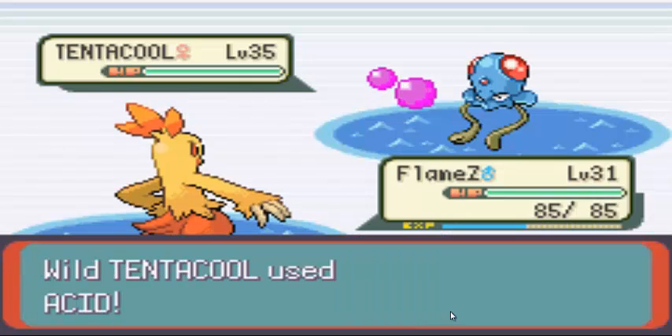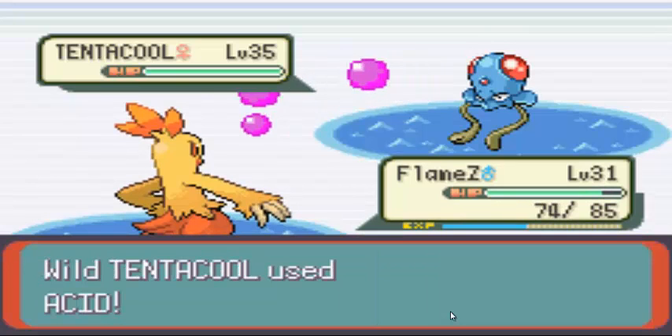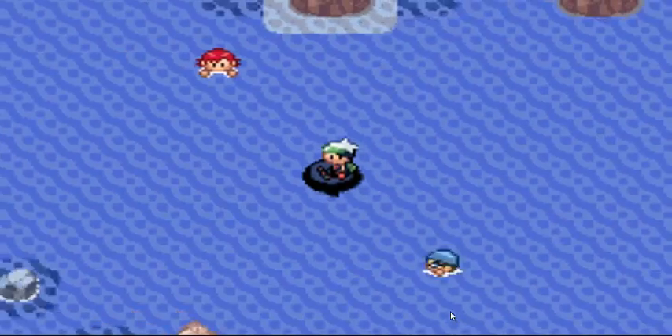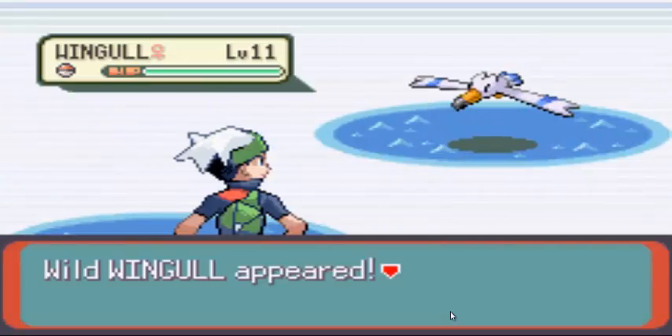My Tentacruel is so strong — I want to put it on my team for goodness sake, it is the strongest Pokémon I've ever met. But I already have a Water type, and I'm not gonna replace my Lily. Alright, I'm just gonna speed up.